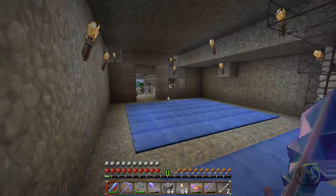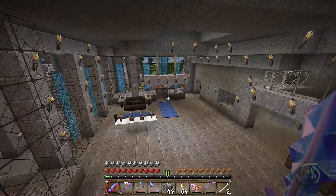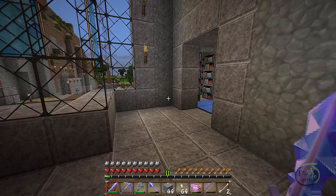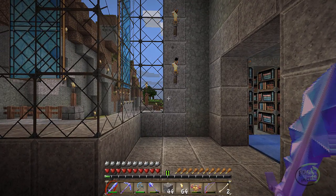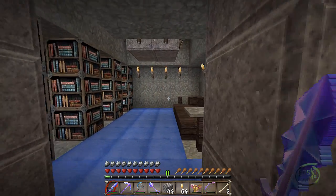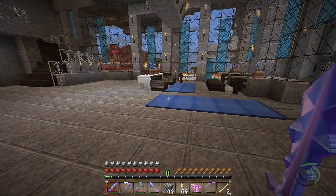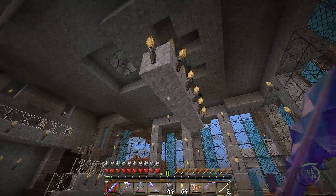If you'll remember from last episode, I had spent some time in my enchant room and enchanted a number of tools. I've taken the leather that I've gotten from the farm — we're talking days and days of going and getting leather — and I've created a library with some comfortable furniture in here. I just wanted to be able to tidy up and make the base nice. So this is the new lobby.